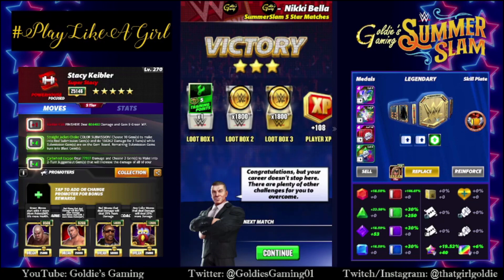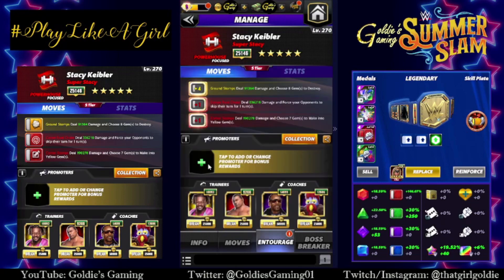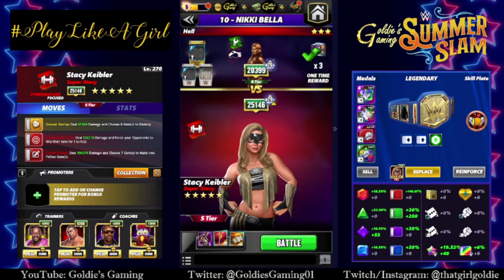Let's go ahead and take a look at the 5-star build. The 5-star move is the corner stomps — we're going to bring that in with yellow 1 and red 2. Yellow 1 ground stomps: 6 MP, deal 73,091 damage, and choose 8 gems to destroy. Red 2 corner foot choke: 9 MP, deal 168,109 damage, and force your opponents to skip their turn for 1 turn. Red 3 corner stomps: 8 MP, deal 95,139 damage, and choose 7 gems to make into yellow gems. So this would be if you are attempting to do a stun lock build. Again, Gooker and Snoop, Kofi for more yellow MP, Batista for some more red move damage, keeping the takedown and the red percent. But this should help speed things up damage-wise with the stun lock.